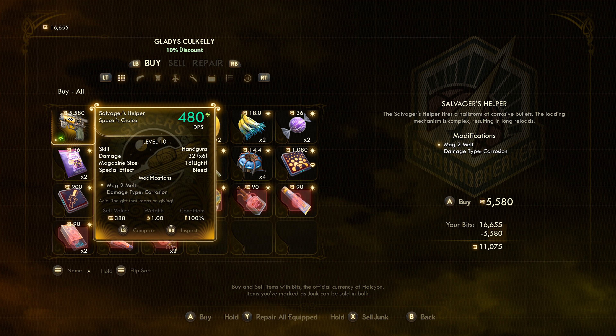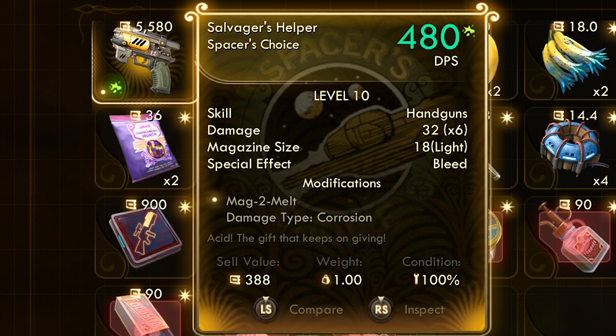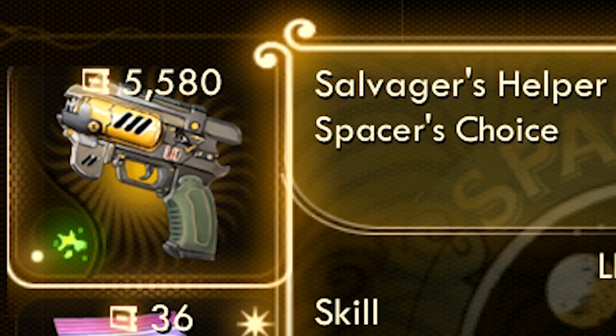Once in here, we'll see the first item that we can purchase is the very one that we came here for — the Salvager's Helper. You'll also notice that it's pretty pricey, sitting around 5 to 6 thousand bits depending on your Groundbreaker reputation discount. Now while this might seem like a lot, as I always say, bits are meant for spending. You don't need to buy a house, you don't need to pimp out your ship with mods or renovate a planet. All the bits you gain in The Outer Worlds are there to be spent at vendors just like this one, so snap that bad boy up.